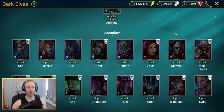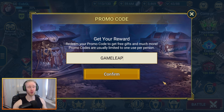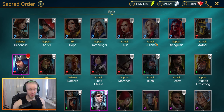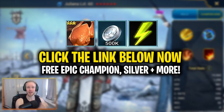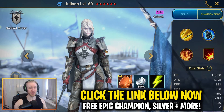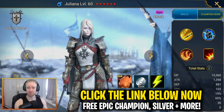You generally want to run at least two turn meter control champs in your Spider teams. Before we press on — if you haven't already, go ahead and input the promo code GAMELOAP to help support the channel and get yourself 100,000 silver, 10 free experience brews, and a free energy refill. If you're looking to start a new Raid Shadow Legends account, clicking the promo link in the video description will start you off with a free Epic Champion in the form of Juliana, plus a whole bunch of starting freebies.